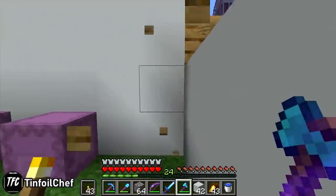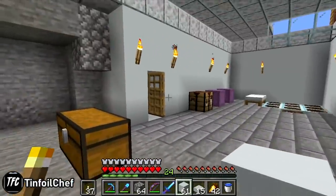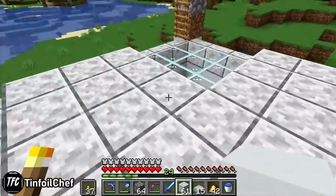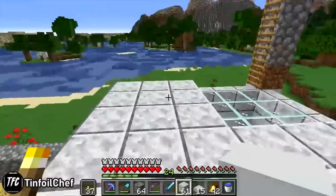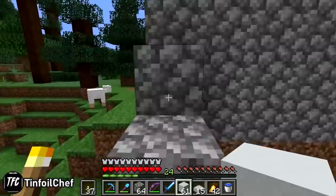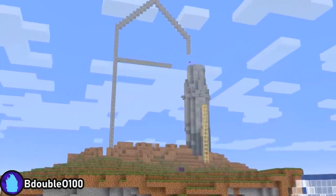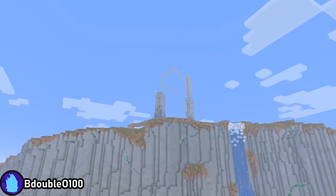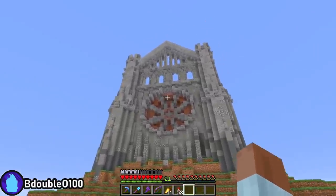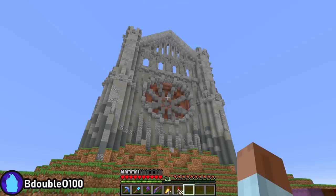On the somewhat literal flip side, we find TFC, who begins renovating the temporary shack at his base into something more concrete — white concrete, to be precise, with a stone brick floor. While he plans to dig around the edges of the four-chunk area he's marked out, the plan is still to build a tower all the way to build height and fill it with various farms, probably digging out the surrounding hills so there's a gap between the tower and the surrounding surface area. He'll have company up there, considering B-Dubs' terraformed cliff is already halfway to build height and now has the makings of a castle on it.